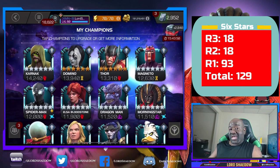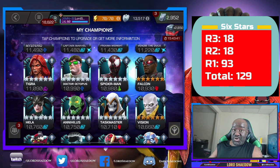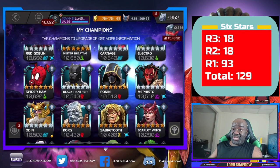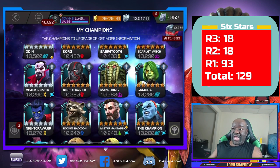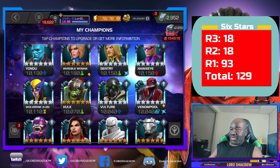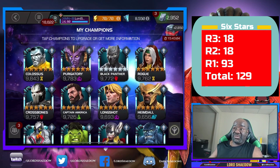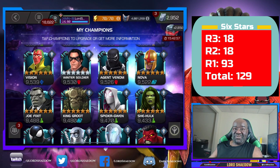If you've watched some of my crystal openings, sometimes I'll get a new champion that nobody likes — but it's new, and that doesn't matter because it helps me build my roster. The more six stars I have, the easier it is to grind the arena. All of these six stars plus my five stars together got me that Hercules. I finished around sixth place, which was an easier grind than a lot of people. I refreshed and boosted a lot — about 5,000 units — but it would have been more without the champions I had.